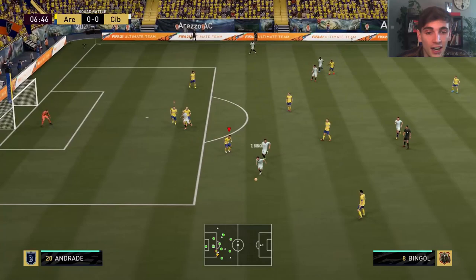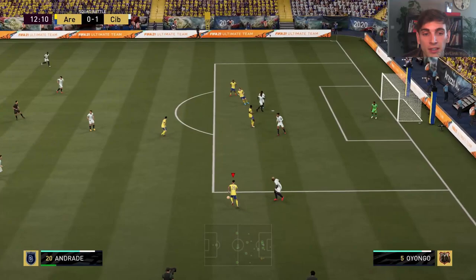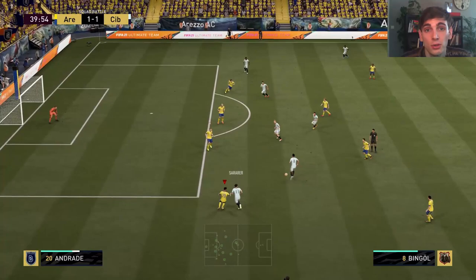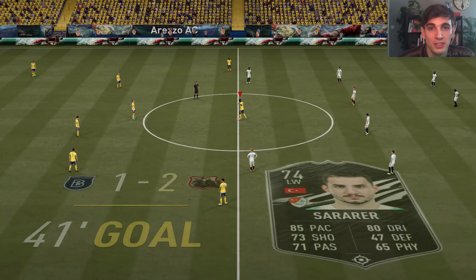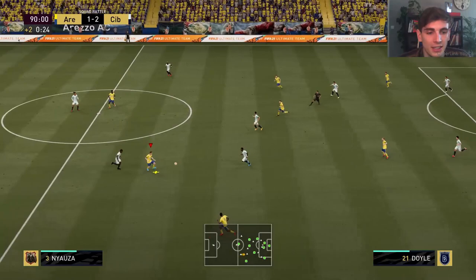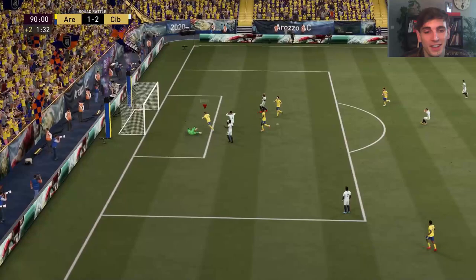Calum Harriott even had England under-19 caps, so he must have been a huge talent in his youth days before declaring for Guyana and making his debut for the national team in 2019. He's played at Championship level with Charlton for most of his career, but in recent seasons really dropped off and joined League Two Colchester last summer. This season he's absolutely on fire — six goal contributions in the first nine games with three goals and three assists. In terms of gameplay, he still had to help out defensively with zero stamina and zero defending, so he didn't really have much impact going forward. The one thing he did do was score a vital long-range goal against a professional AI opponent to get objectives done.